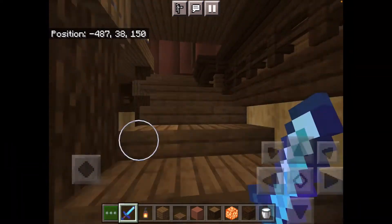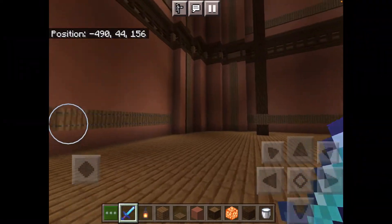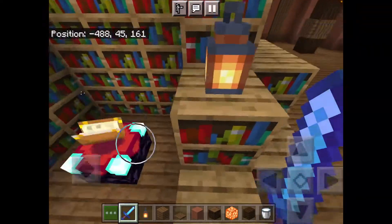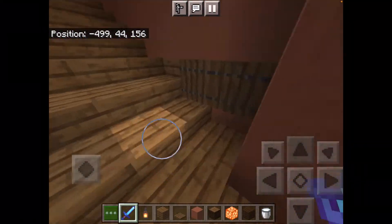Climbing up these stairs we go into the third room, which is the enchantment room. I didn't know what else to do in this area, but it works — you have a nice enchantment table and that's it.